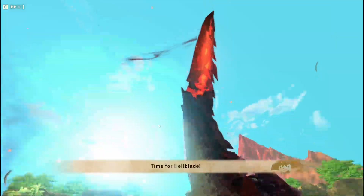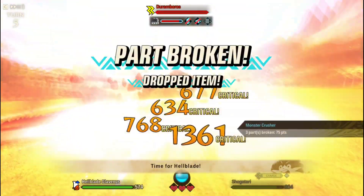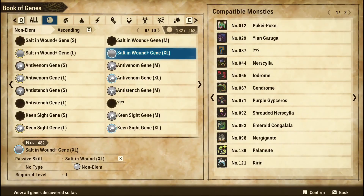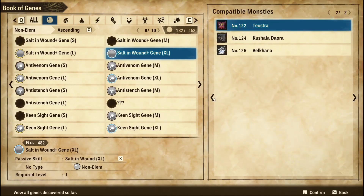I believe the rest of the genes are self-explanatory, except for Sword in the Wound. Sword in the Wound is a gene that I always had a hard time deciding whether to put in or not. In the end, I decided to put it in because of Scorching Blade — the Fu Sun Jin. Scorching Blade has a chance to burn, and once you burn your enemies, you will deal way more damage. If you have a monstie that enables debuffs, well, low and behold, your Hellblade hits will deal more damage.